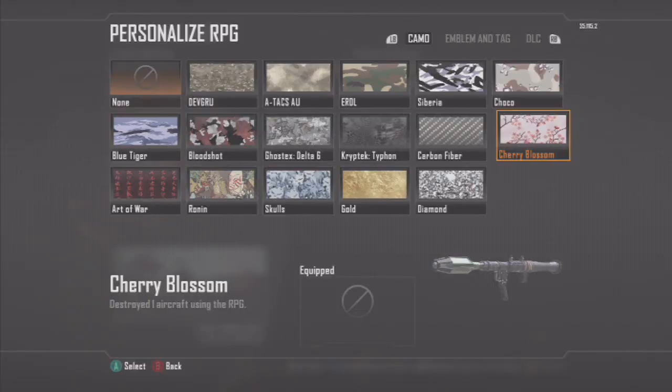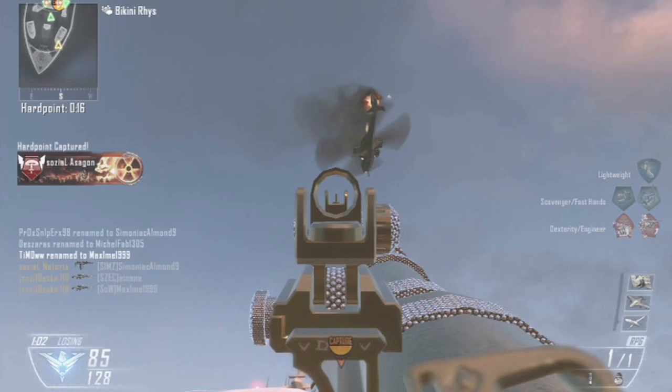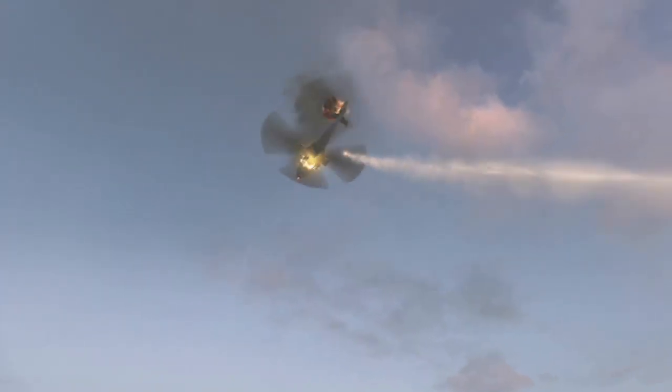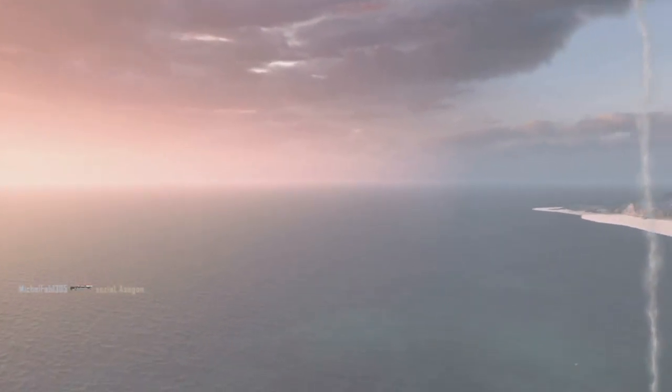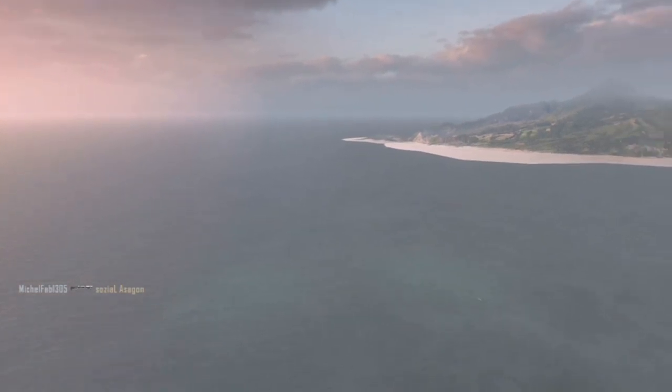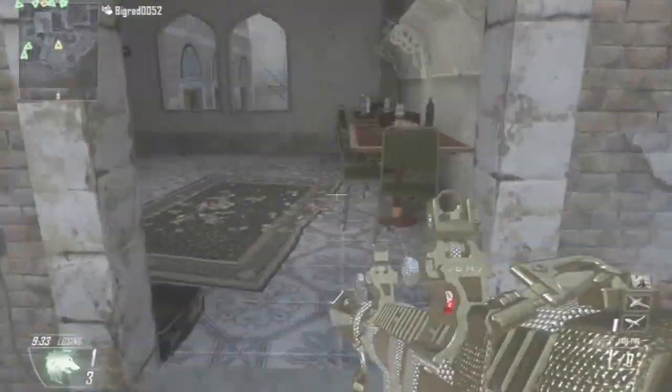Another challenge is to destroy an enemy aircraft with the RPG. It has no lock-on, so it's a lot more difficult than doing it with the SMAW or the FHJ. I did it on the Stealth Chopper and didn't find it that hard. If you're not moving it makes the RPG fly a lot more straight. I didn't use Blind Eye, but that's obviously going to help since you wouldn't have to worry about the aircraft shooting you down. You can also try it on the VTOL Warship as it's quite big — it'll probably take about two shots. Don't worry about this one too much; just make sure that if you see one you go for it, as you may not see another Stealth Chopper for a while.